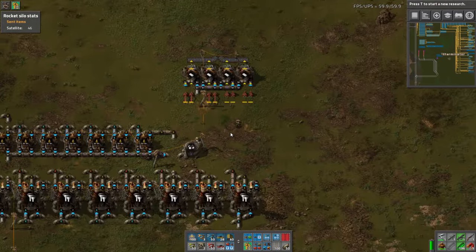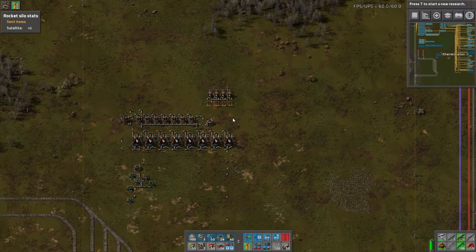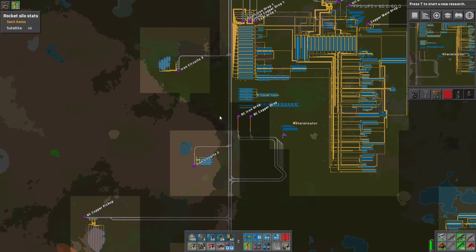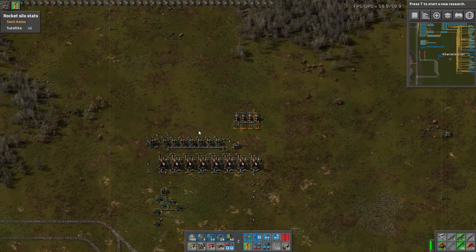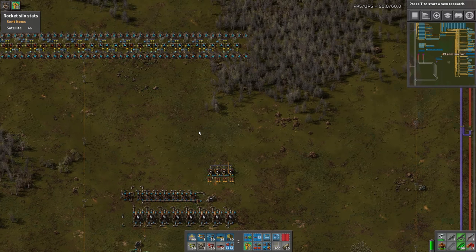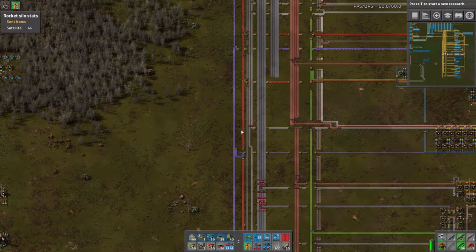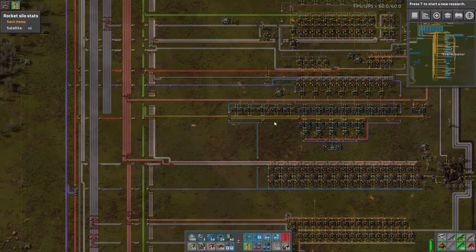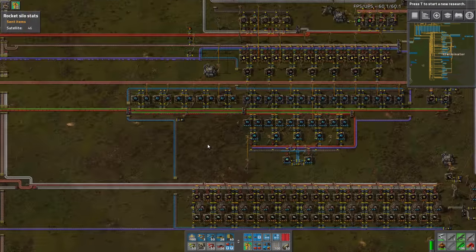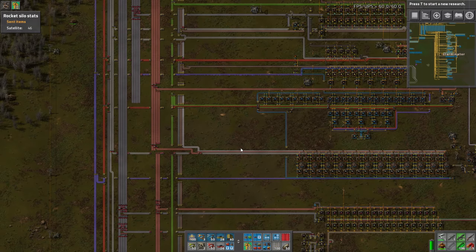I'll probably want to switch it to stack inserters for sure. I think that's going to do it for this one, guys — we pretty much got the oil set up. I just need to sort out the coal and then get an iron outpost up, either tapping this one or this one down here, and this thing will be operational making more red circuits. The deal behind this is I want to be able to do research and modules at the same time — red circuits are backed up but that's because we're only doing modules. If I turn on research there won't be any red circuits for modules, so having supplementary red circuit production will allow us to do both simultaneously. Thank you so much for watching, I hope you enjoyed and found it helpful — leave your thoughts down below and until next time, take care.